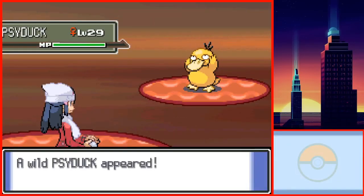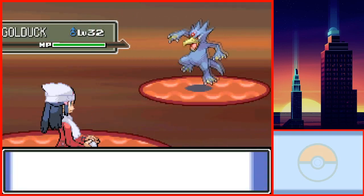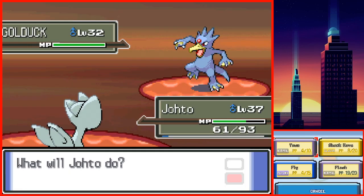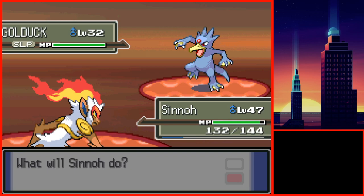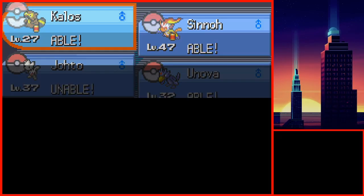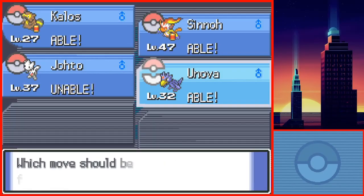While exploring Route 212, I found out that Golduck can learn Rock Climb, Waterfall, Strength, Rock Smash, and Surf. I needed Golduck as Bibarel doesn't have Rock Climb and Waterfall, and I didn't want to teach those to Togetic. In Lake Verity you can easily find a Golduck in the water. I eventually found a level 32 Golduck, caught it, and named it Unova. I then restructured Kalos and Unova with HM-based movesets: Kalos got Cut, Rock Climb, and Rock Smash, while Unova got Surf and Strength.